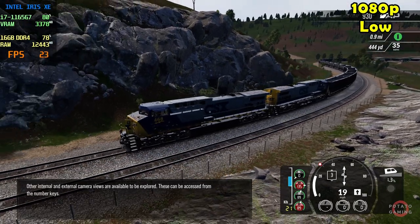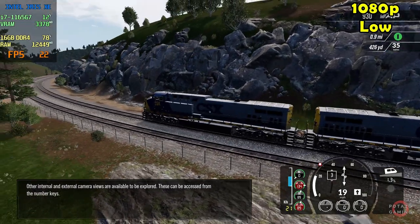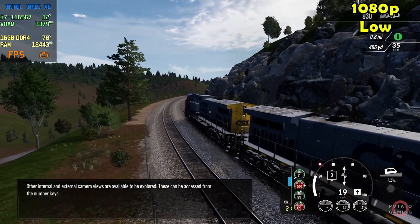Other internal and external camera views are available to be explored. These can be accessed from the number gates.